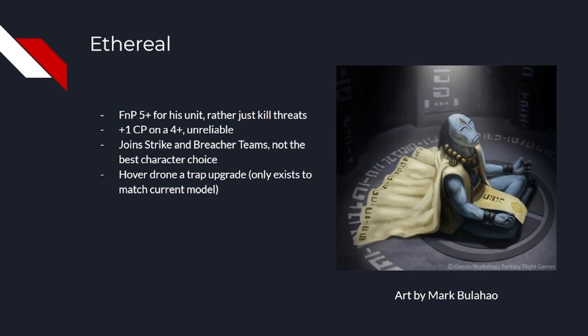This stings even more when there are multiple datasheets in other indexes that grant 1 CP without a roll. The Feel No Pain is fine, but the Ethereal can only join Fire Warriors and Breachers, and the Fireblade generally gives better buffs to those units. The half-drone also makes no sense — all it does is make the unit more vulnerable to anti-fly. It's clearly designed for him to join Crisis units, but they didn't want to give them a 5+ Feel No Pain, I guess. So really he's only there to fulfil a model obligation, and there's going to be a lot of sad Tau players when you're 1 CP short and he fails that 4+ roll.